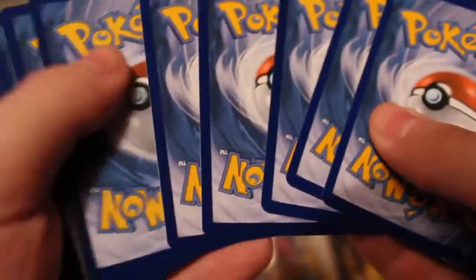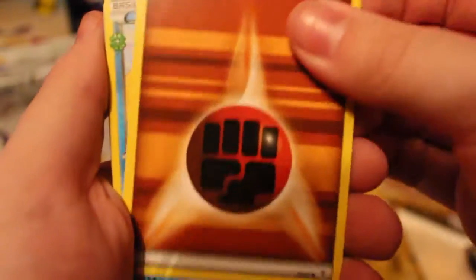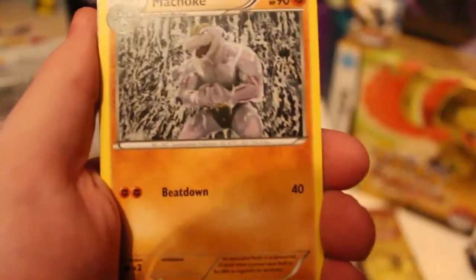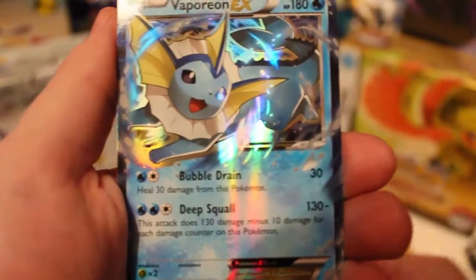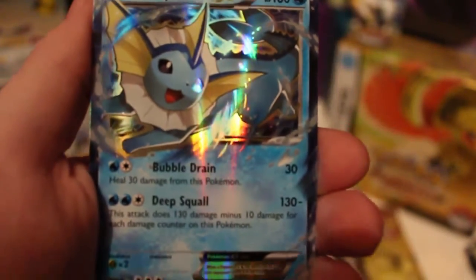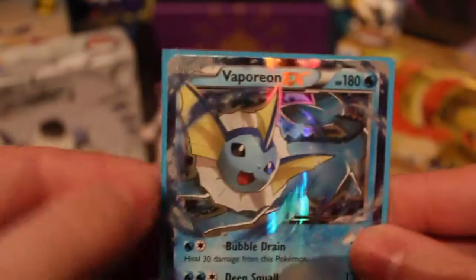Let's see what Genesect 1's Pikachu pack gives us. Hopefully it's a Jolteon or even a Charizard — I just want something that isn't a Sylveon. Magikarp, Shellder, Machoke, Fighting Energy, Snorunt, Clefable, Machoke. The Reverse is a Shellder. Radiant Rare or Holo is a Dragonite. And our Rare is a Vaporeon. We got the Eon part, but not the Jolteon — but it's a Vaporeon, it's still good. Let's get this one sleeved up.